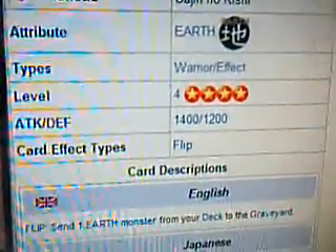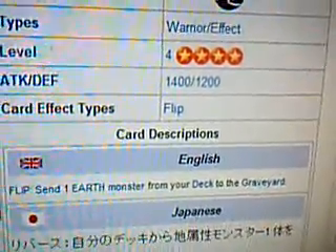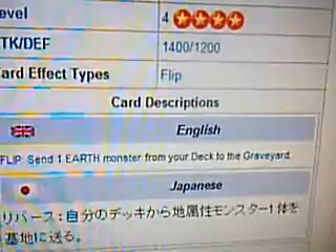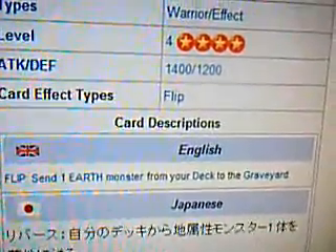Sand Cloud Knight is an Earth Warrior Effect Monster, Level 4, Attack 1400, Defense 1200. The card description — Flip: select one Earth monster from your deck and send it to the graveyard.